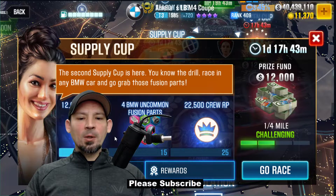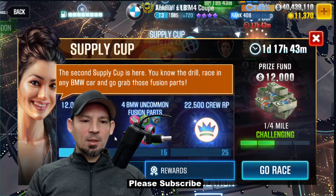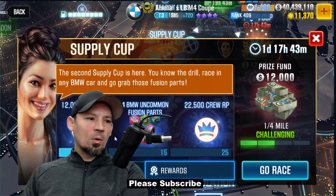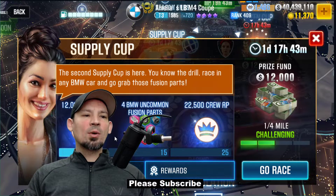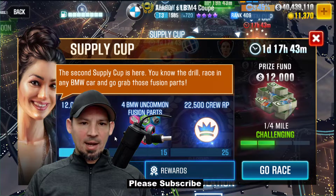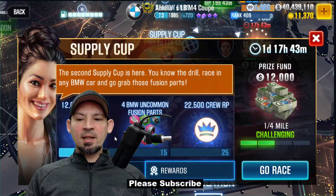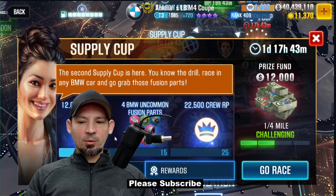Remember, these always go by the quarter mile and they go by your dyno time. It doesn't matter if your car runs a 10 second quarter mile, a 5 second quarter mile, or a 30 second quarter mile — as long as your car is beating dyno, you're going to have no problem blowing through the supply cup. Supply cups are nice because they give out parts and huge amounts of respect points, so even if you didn't get the Prestige Cup car this season, you should still have no problem blowing through this.